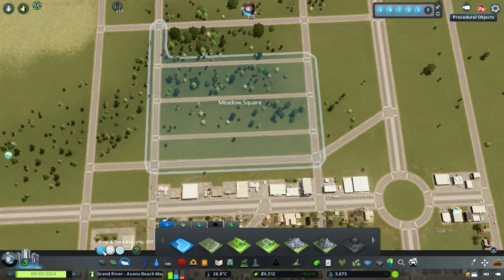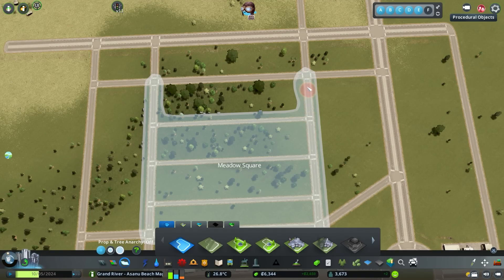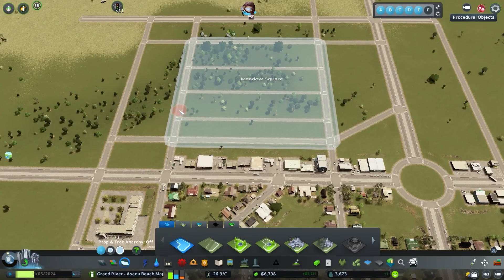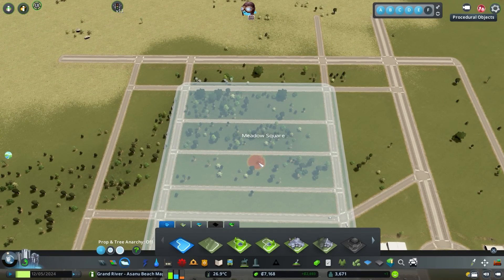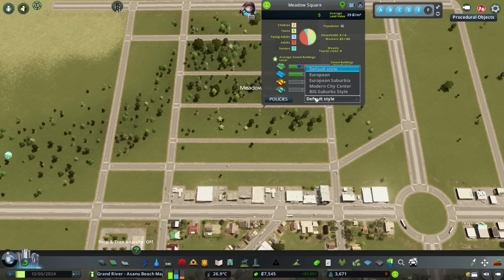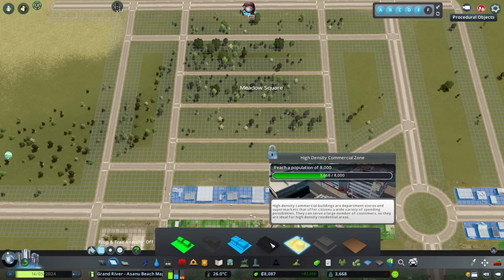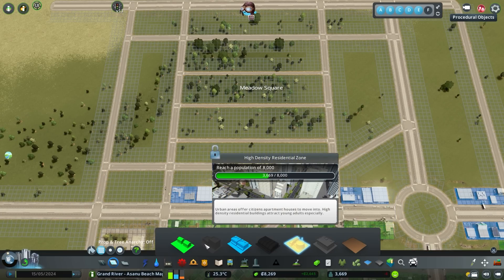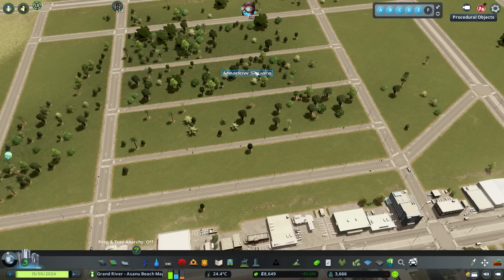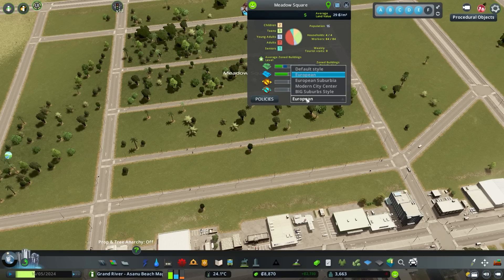What we've done here is take the district tool - going nice and slow so it snaps to intersections and follows some of the nodes around. Meadow Square - I'm actually going to include the commercial as well. If we click on the name of the district and go to Styles, we can do default style or European. European is going to be more for high density buildings - you'd see the difference if you zoned a whole wall of high density residential, it would have that Paris style block where they're not too tall but they're all touching each other, non-detached. That one requires no mods at all - just the base game, vanilla and console friendly.